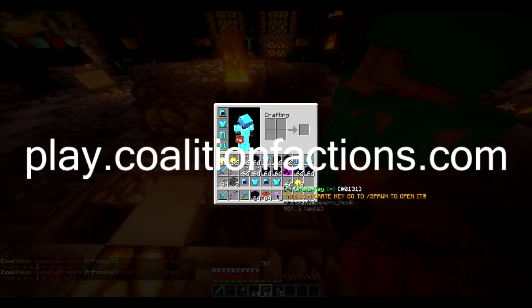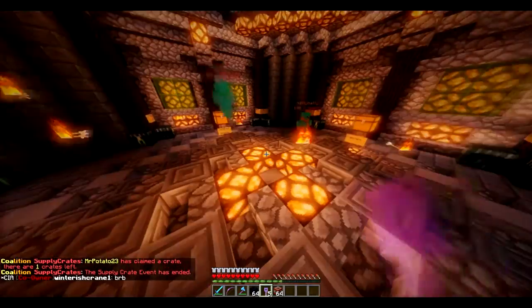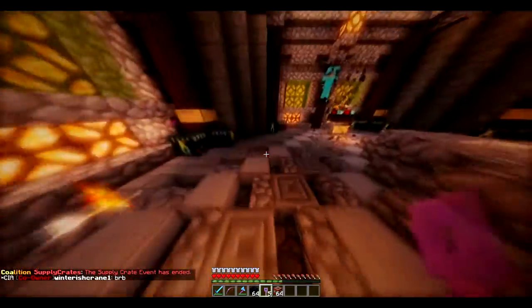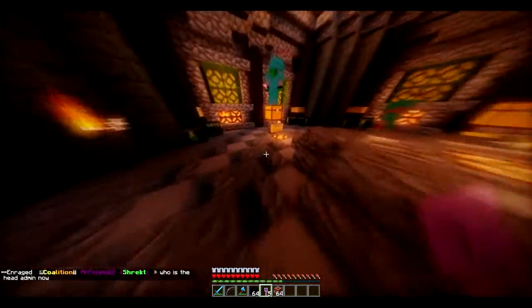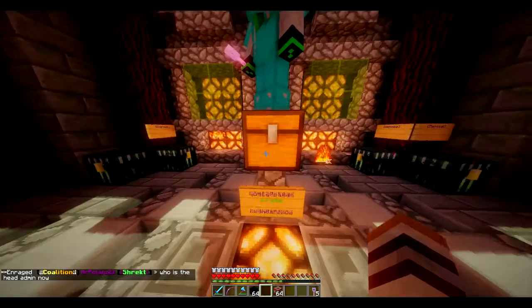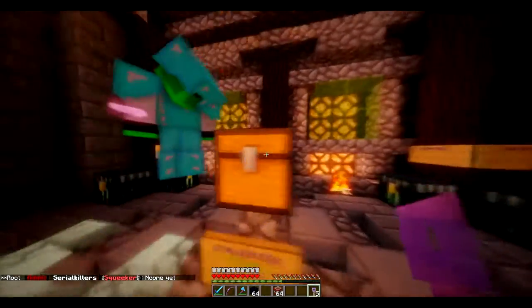We might as well get straight in and open a crate key. Where's the crates? Which one's the crate key? This one. Vote, official, legend - this one. Alright, so we've got five keys, given courtesy of the owner because I'm a swag person. We're going to open these and see what awesome rewards we can get.